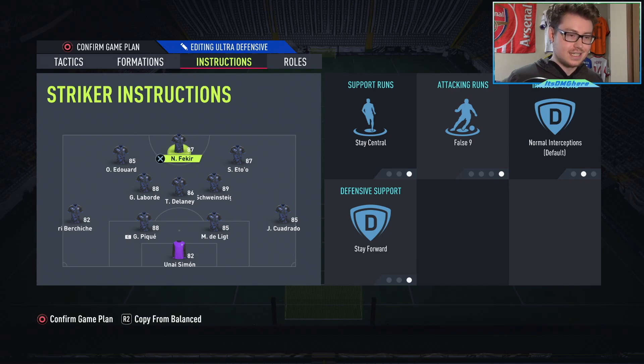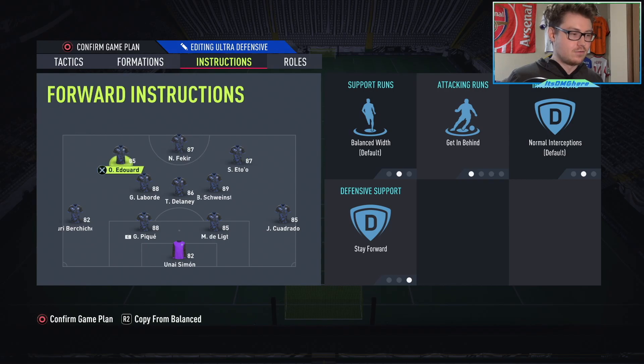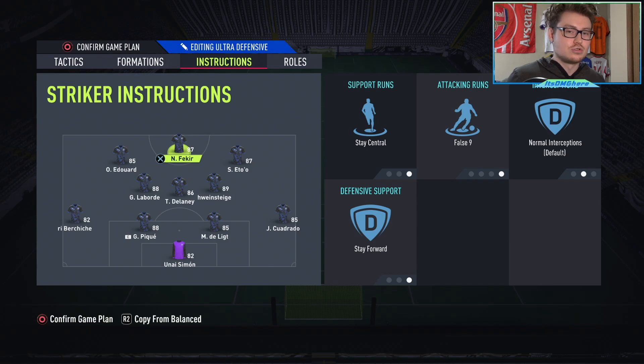Moving on to the attack, we have our central striker on stay central, false nine, and stay forward. Our left and right forwards are on get in behind and stay forward. The left and right forwards are essentially your left and right strikers — they act like strikers, they play like strikers. That is where you want your main attacking threat, your actual strikers — Edward and Eto'o in this case. Whereas your central striker is going to be more of a false nine, playing like a center attacking mid, which is great because it links up play from the midfield and fills the center area since our central center mid is dropping deep and arguably playing like a center back at times.